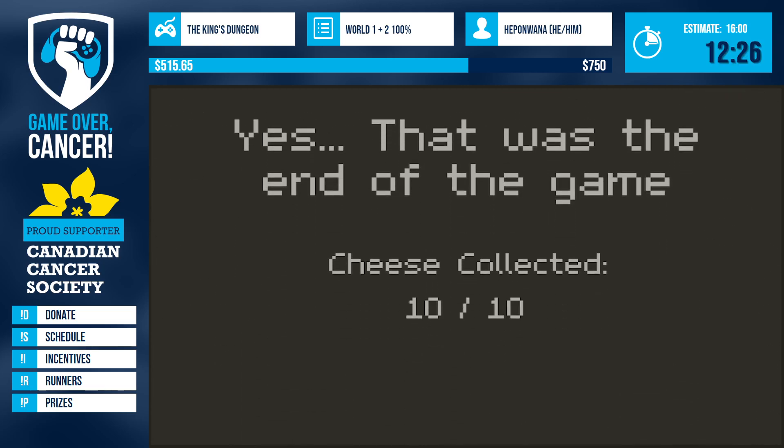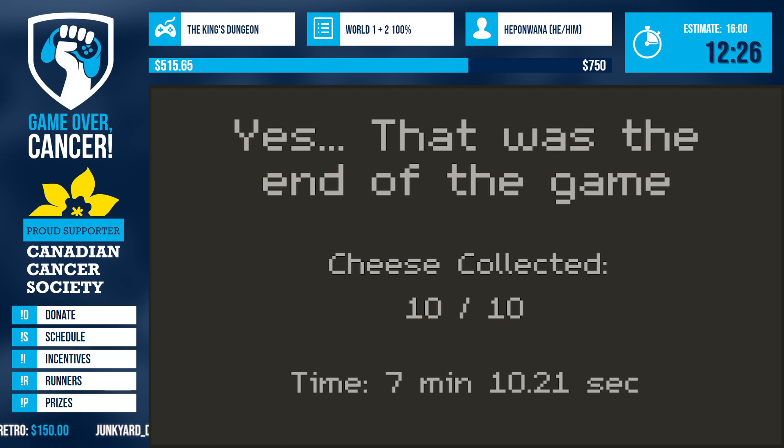Time! That is without a doubt the quickest I have ever done these two categories back to back. This game gives you an in-game timer — a perfect in-game timer. So if you know anyone with a Playdate, or if you have a Playdate and you want to speedrun this game, it is so easy. You submit runs, you don't need to re-time them — the timer is right there. And yes, that was the end of the game and the end of my runs.